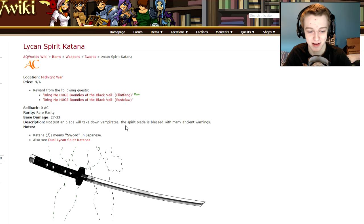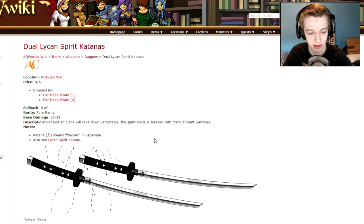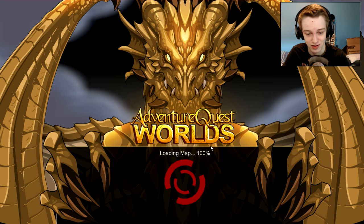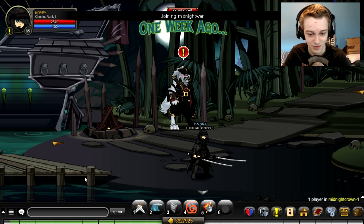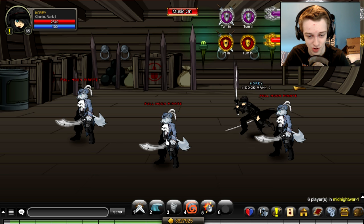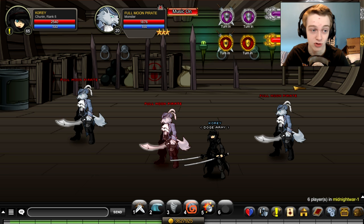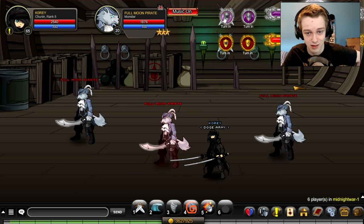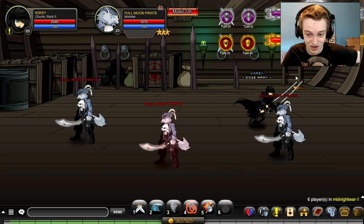There is a single version of it that I also have but haven't enhanced, because it's the single version. It's also an easy item to get — the single one you get from turning in the Lycan bounties, that's how you get the single version. The dual version is acquired by farming the Full Moon Pirates. If you don't know where the Full Moon Pirates are, go back to the Midnight area, go to the war, and the best way to farm would be to go to the left twice in the same place I showed you before. These guys are the Full Moon Pirates — they will drop the dual katanas. They won't drop the single version; you have to kill the Black Veils and then do the turn-in right there for the single version.